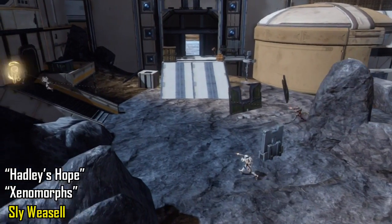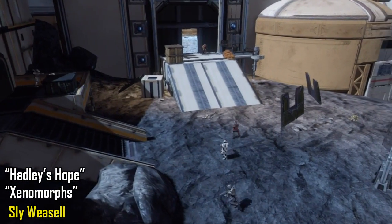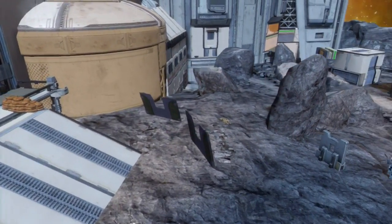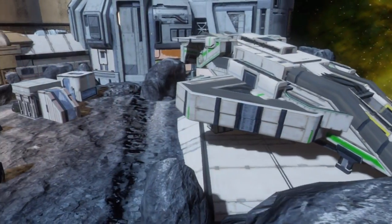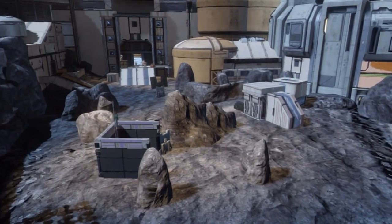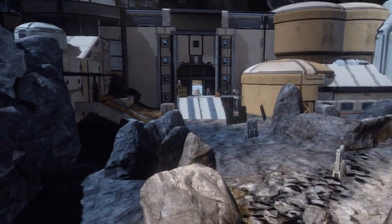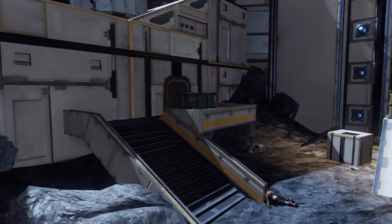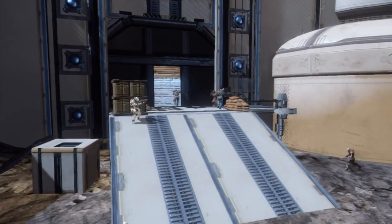For you Aliens franchise fans out there, this is definitely going to be a map for you because the entire concept is based around the human terraforming colony of Hadley's Hope, and the Xenomorphs are of course the aliens from that movie. The flood are actually a really good representation of those aliens — I'm surprised nobody's really thought of that before, and I think he did a great job with this map.